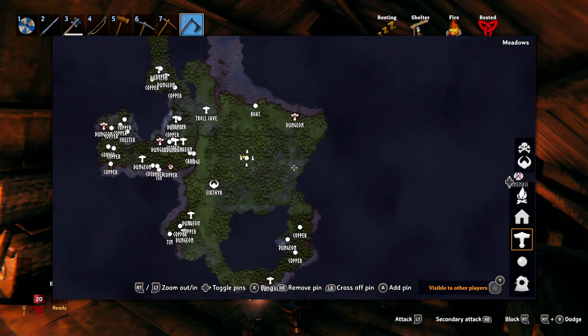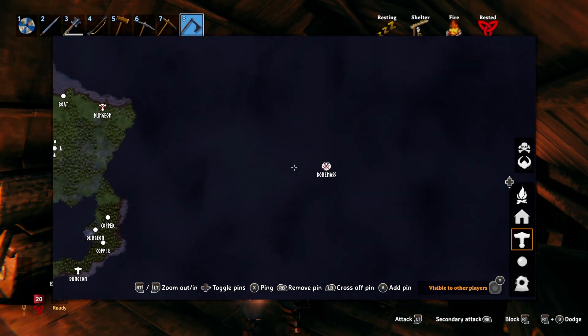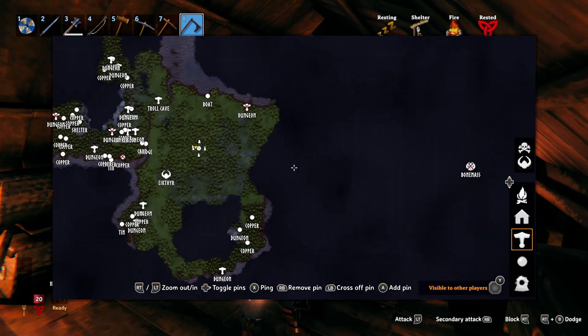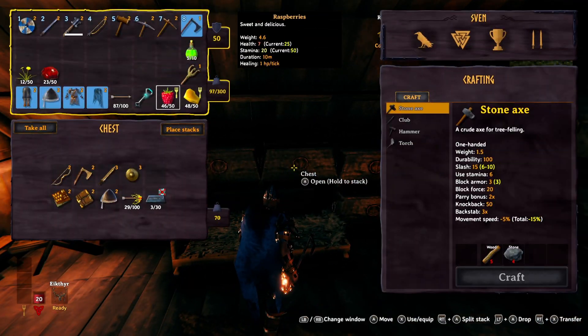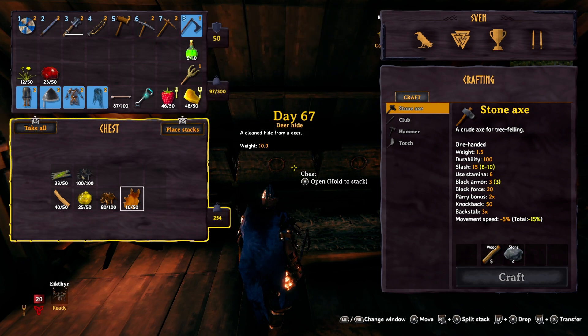To do that, we are going to need to go to the Bonemass location over here. We're going to sail over there. While we're there, we're going to grab some ancient bark so we can make our longboat. We already have all the other ingredients, all the other things that we need to make the longboat.